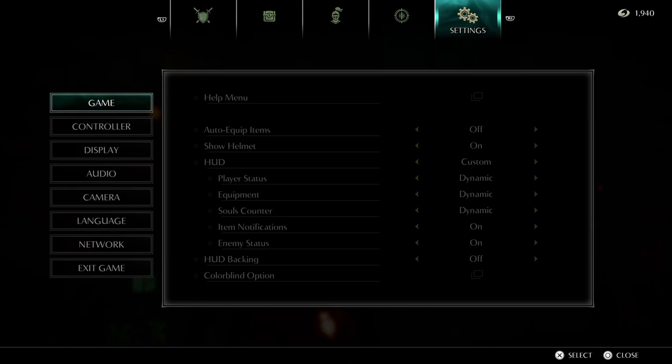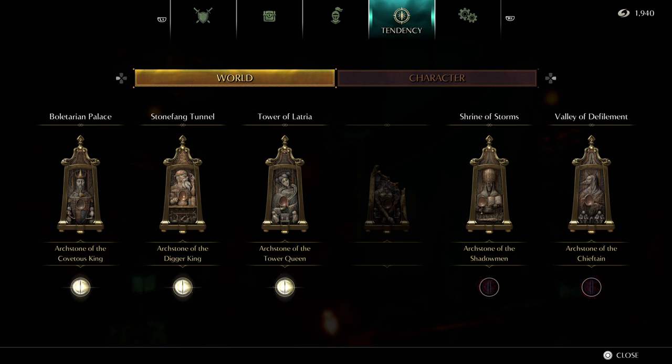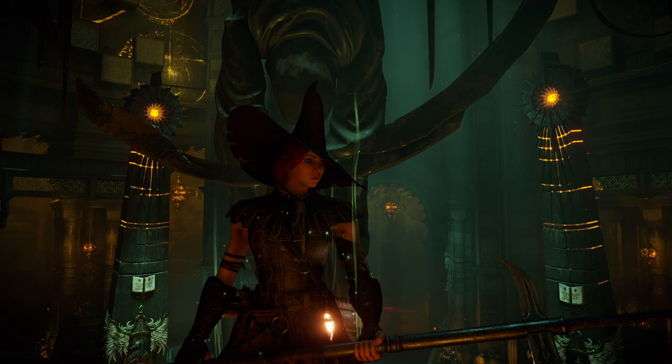This is going to be the rogue armor set that you get from Pure White World Tendency in the Tower of Latria, or the Archstone of the Tower Queen, indicated by the pure white glowing aura on the eye below the Archstone.